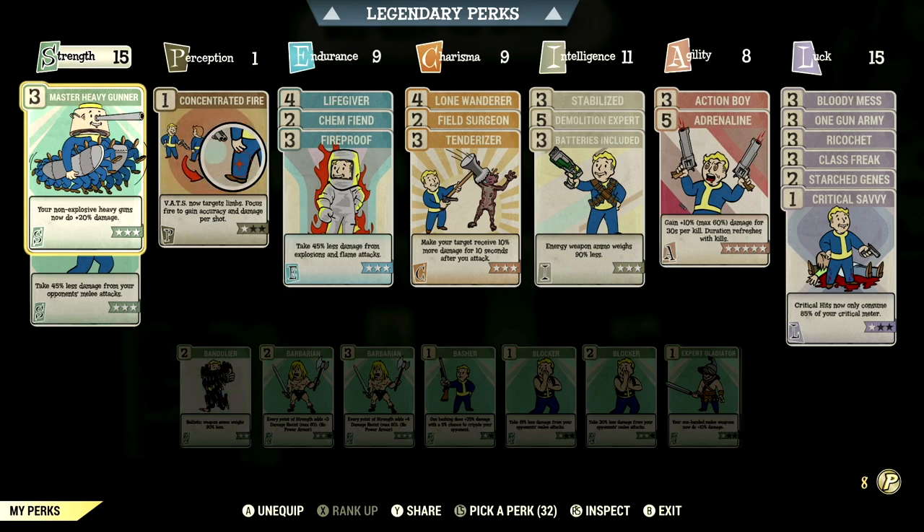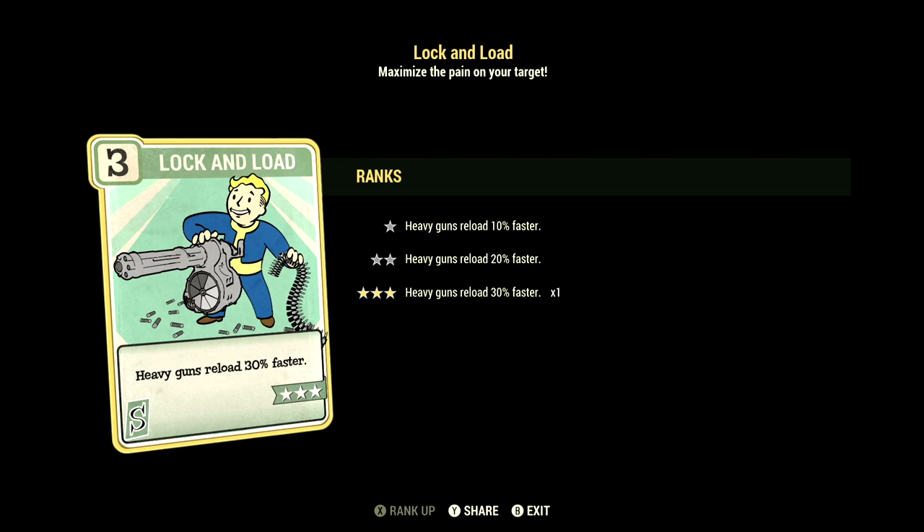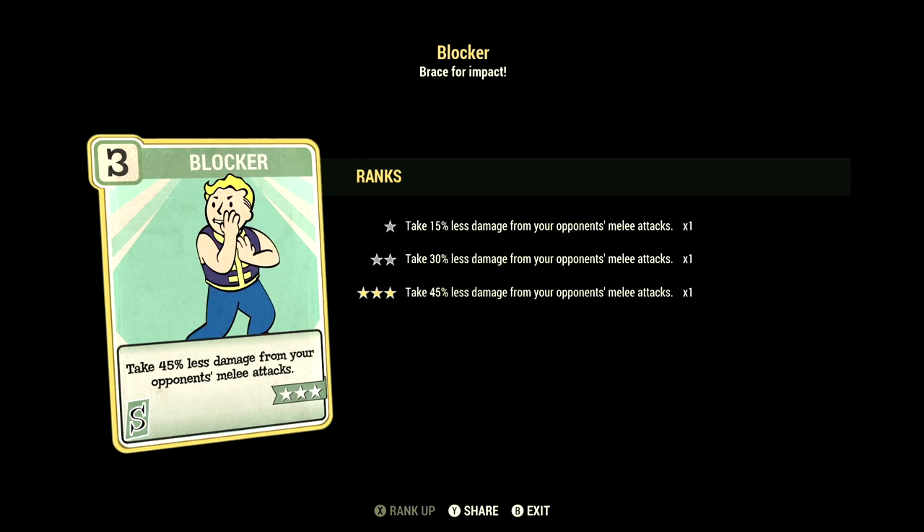Starting off in Strength, we have 15, so we can have all the heavy gunner cards maxed out to get the max amount of damage out of this build. We have Locked and Loaded maxed out — heavy guns reload 30% faster. We have Blocker maxed out — take 45% less damage from your opponent's melee attacks.